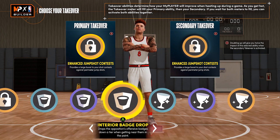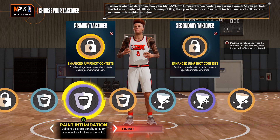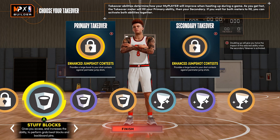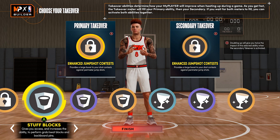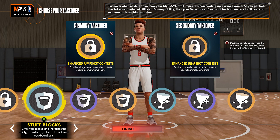For takeover options on this build you have slash, lock, rim, and glass. Running double lock or lock-rim is a nice move. I'd love to test if you could run paint intimidation on a build without super high interior defense and still get really good contests when you're down low playing hands up. I think stuff blocks could be solid as your secondary takeover if you're playing really high hedge and want to try and get a chase down block.